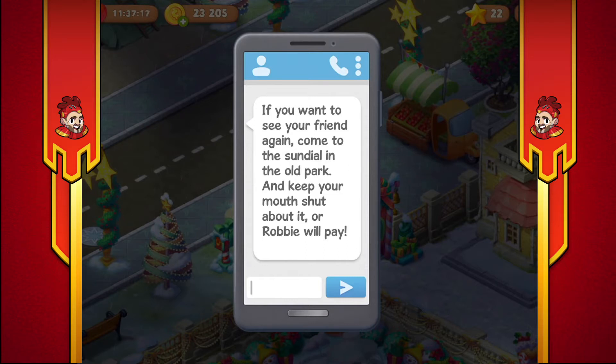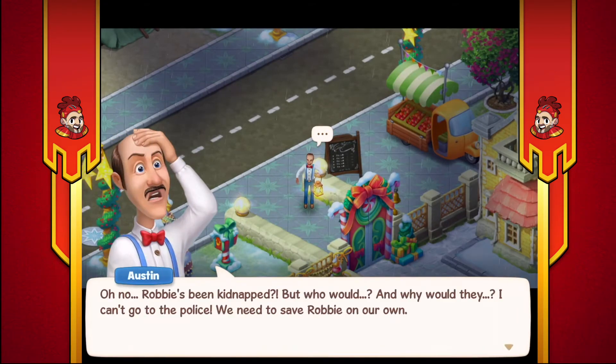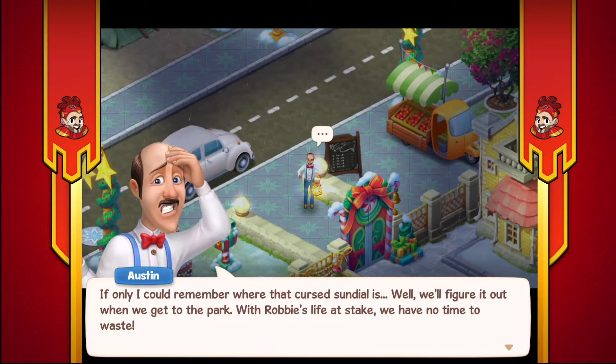Let's go find the sundial. Robbie's been kidnapped, but who would and why would they? We can't go to the police - we need to save Robbie on our own. If only I could remember where the cursed sundial is. We'll have to figure it out when we get to the park. With Robbie's life at stake, we have no time to waste.